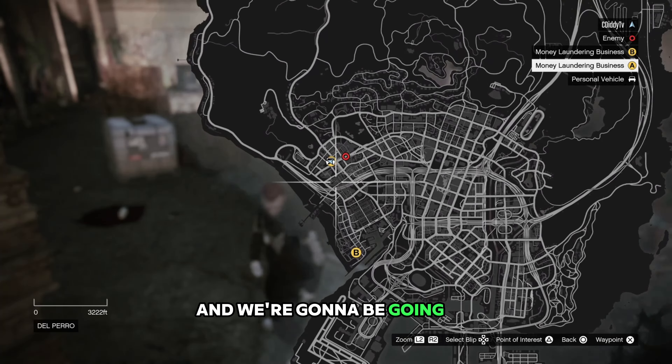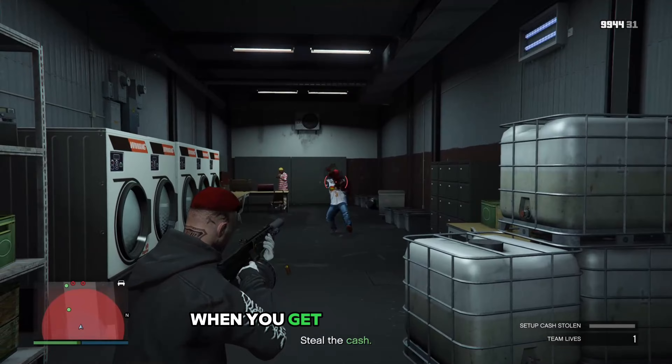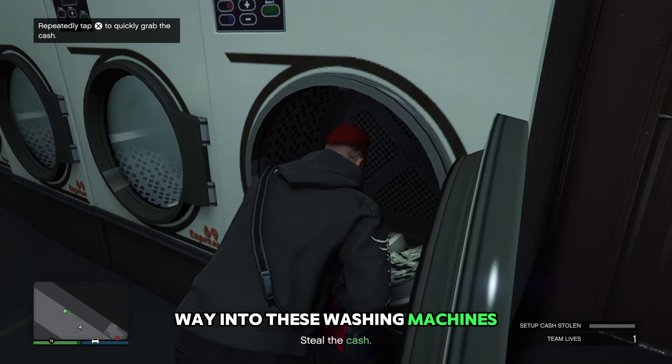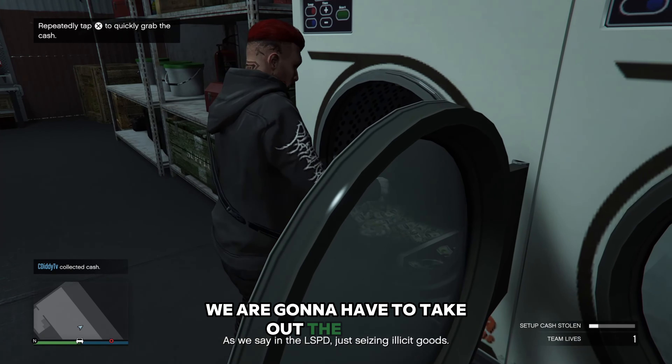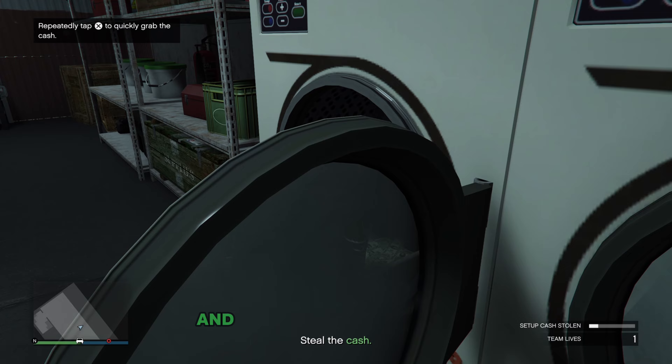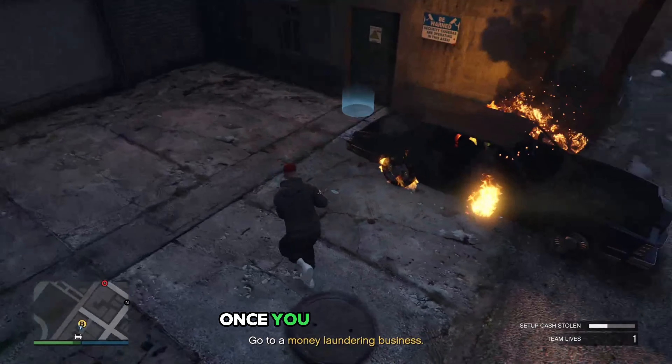We're going to be going to these two locations. When you get to the location you're just going to have to take out two people, then we're going to make our way into these washing machines where you're going to have to take out the money. We're going to take out the money out of both of these and move on to the next one.